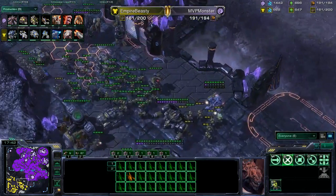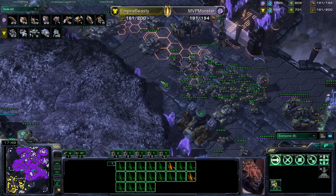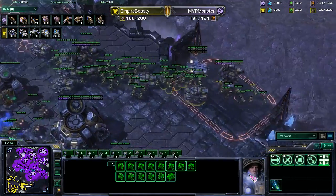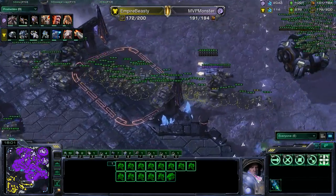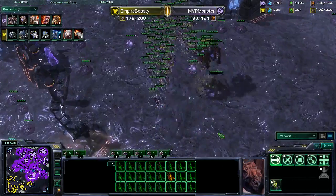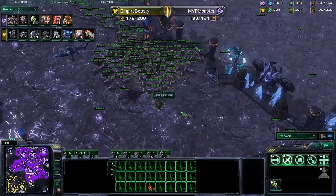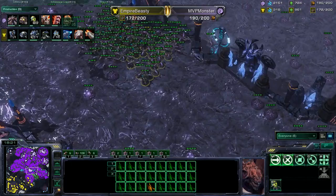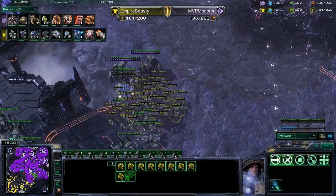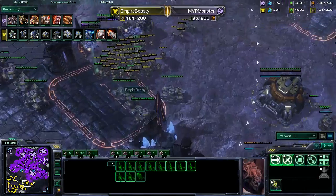Beastie Cutie wants to double expand — he knows he's down in expansions and needs to act quickly. Monster has map control, which is so important. Beastie Cutie is playing defensive and doesn't have many options to move across the map. His army is getting scary though: 55 marines, six tanks, and two thors. He might move across or try to secure the expansion. Monster is bringing his lings forward to deny an easy fourth. A planetary fortress is on its way for Beastie Cutie. Monster morphing 23 additional banelings — 190 supply for Monster, 176 for Beastie Cutie.